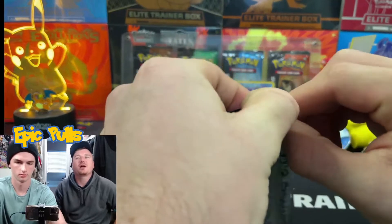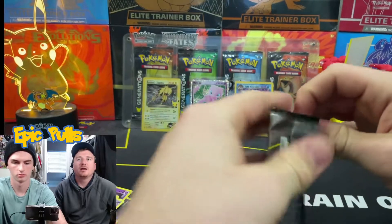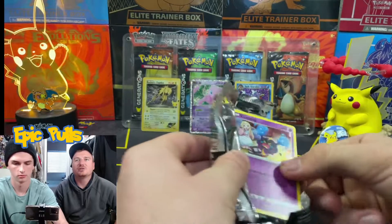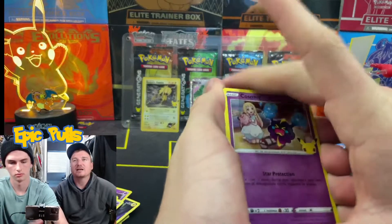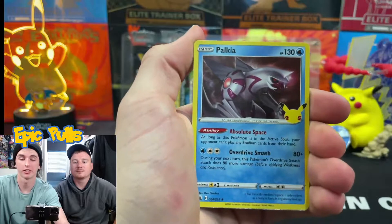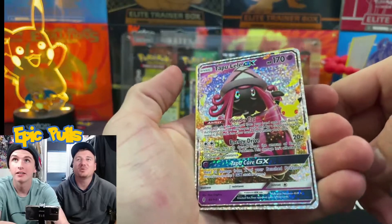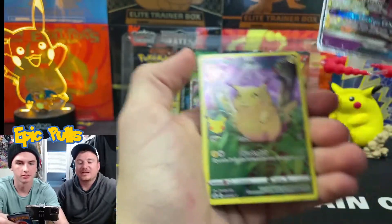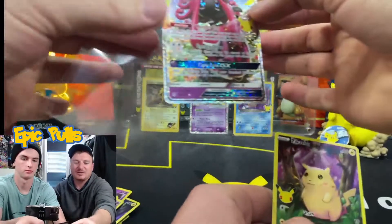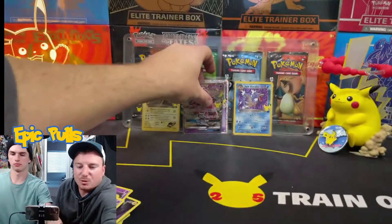If you guys haven't smashed that subscribe button, get down there — so close to 200, working our way to 1,000. Let's see if we can get some last-pack magic. We've got a Cosmog, a Palkia, and a Tapu Lele GX! That is a pretty epic pull right there and definitely a tough card to pull. And another full art Pikachu behind that. The Tapu Lele — not bad at all, one of the harder cards to pull in the set.